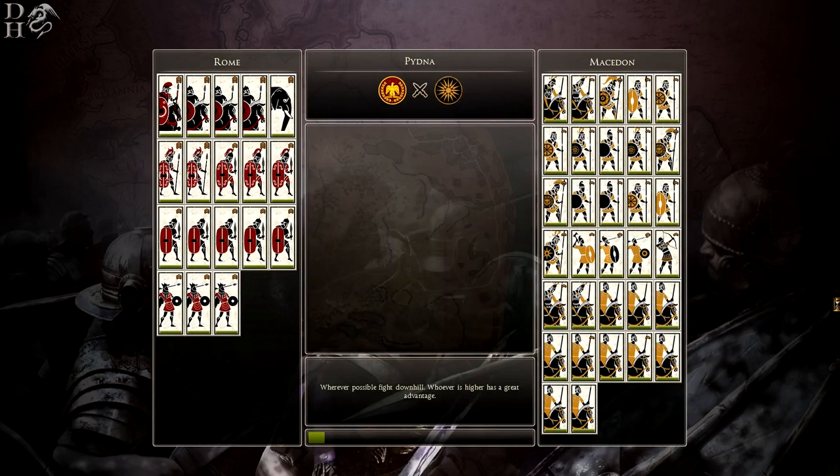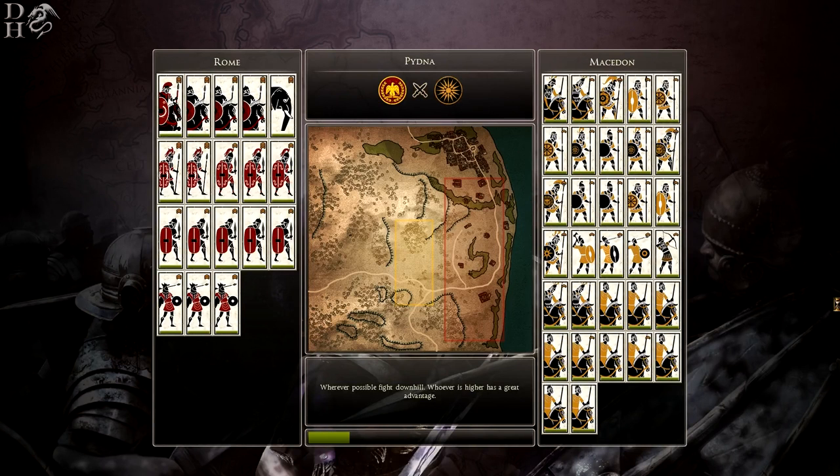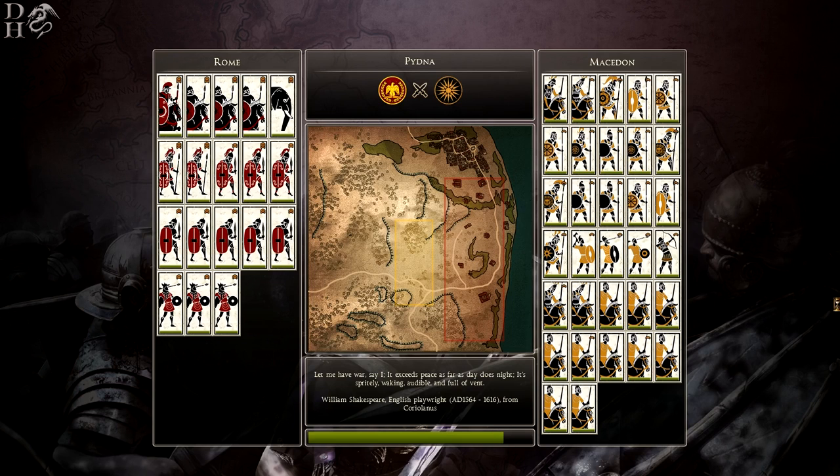I thought I'd leave that introduction in because I know some of you guys like to watch that type of thing. This is the army composition screen and as you can see Macedon heavily outnumbers the Romans. We do however have one unit of war elephants, four units of cavalry, some Hastati, some Triari and of course some Velites as well. A pretty standard Roman army, pretty decent even though we are small in number. We do have a lot more chevrons with our units compared to the enemy — a lot more experience and better equipped units to fight battles such as this.